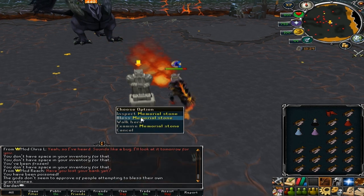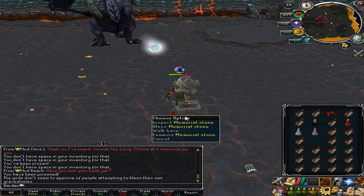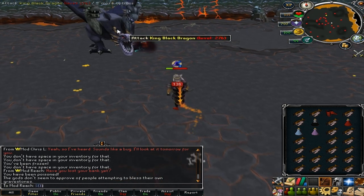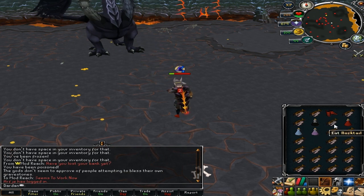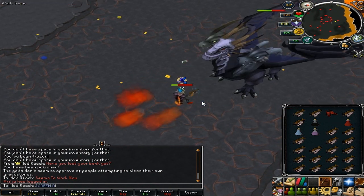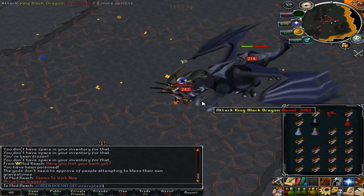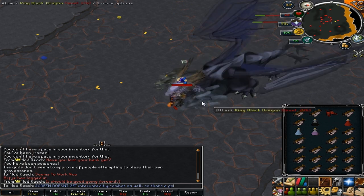They finally did something about it after pretty much ever since gravestones came out. Be sure, like I said, to have auto-retaliation turned off or else you will run to the monster and the interface will close. But if you have it turned off, you will stand on the same spot — you will still receive damage, but just be sure to have antifire if you're at KBD, or be at pretty much full HP. Then you can equip your items and you're straight to go.